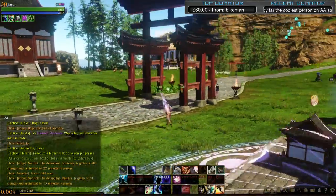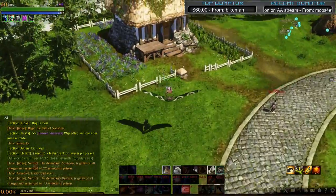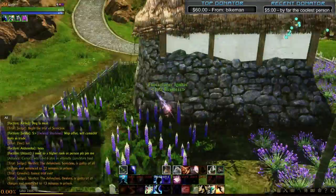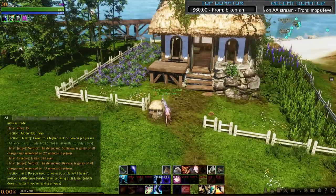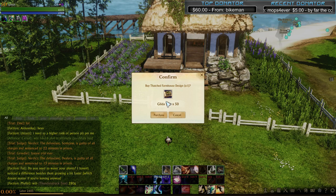My personal favorite is this one over here — because it's farmland. Lots of farmland everywhere. You can fit a lot in here. It's just beautiful, so much space. This one costs 50 Gilda Stars. Gilda Stars are the currency you get from cross-ocean trade routes, coming next patch.